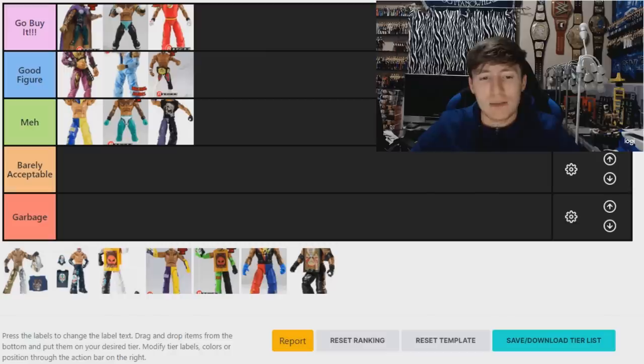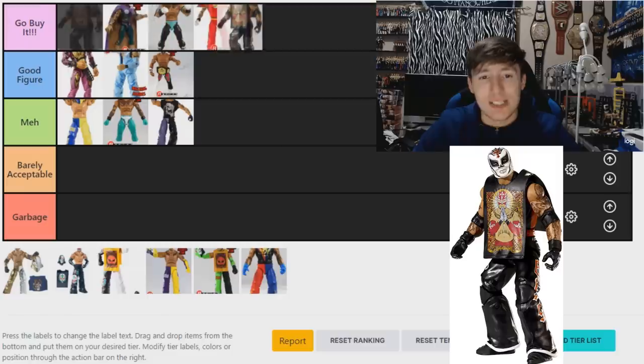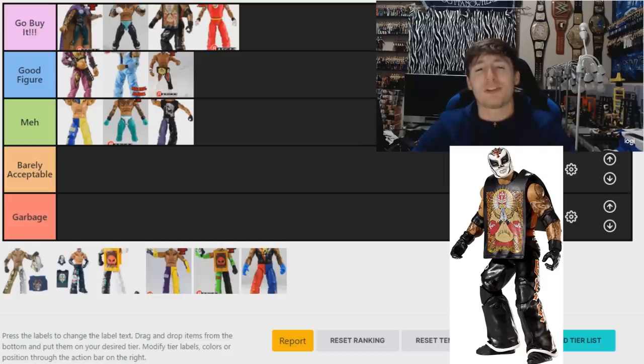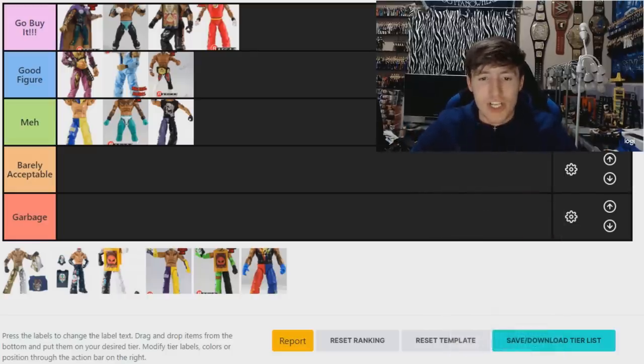We have no 'Barely Acceptable' or garbage so far, which is pretty shocking. Moving on to the Elite 24 Ray Mysterio — this one is god-tier. It's the Day of the Dead Ray Mysterio, sort of Halloween-inspired. Really good figure — it looks like a skull over the mask, it's sick. I'm going to put it just above the Flash figure in 'Go Buy It.' I really love the attire on this one.